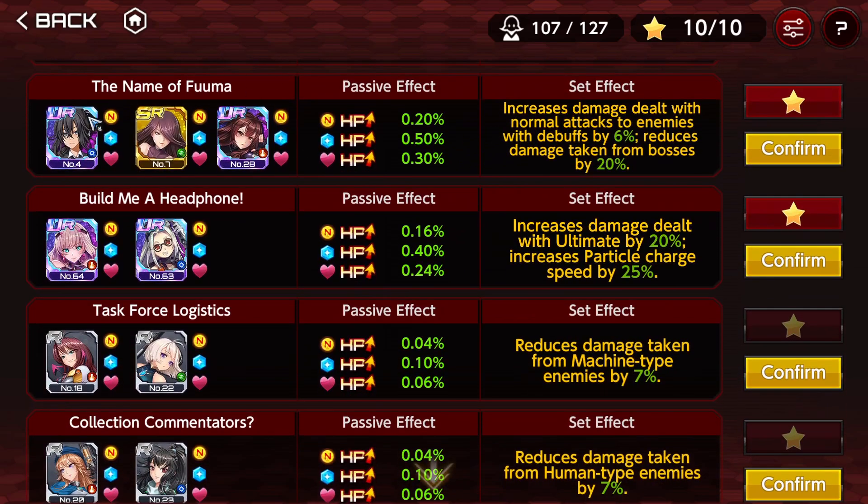My favorite — The Name of Fuma. Why is it my favorite? Because it has two good effects. Number one, increase damage dealt with normal attacks to enemies with debuffs by 6%. In VR you're going to debuff the enemy, so you will hit them every now and then with normal attacks. Number two, reduce damage taken from bosses by 20%. You're not reducing mob damage, but the biggest damage comes from bosses. It's 20%, and once we go beyond 15%, those effects are worth considering.